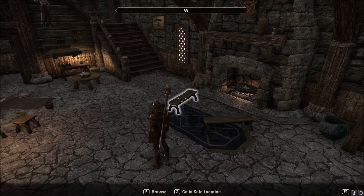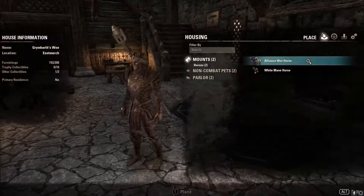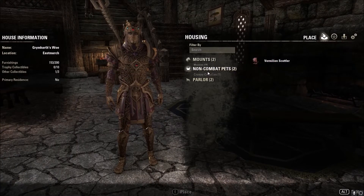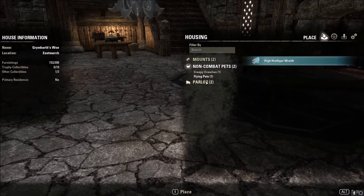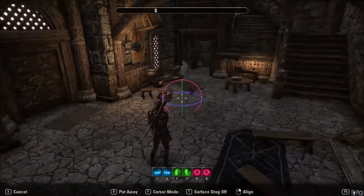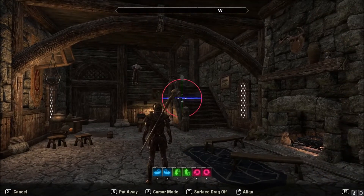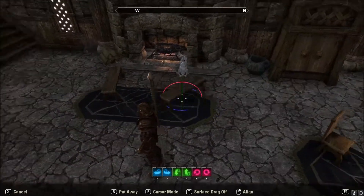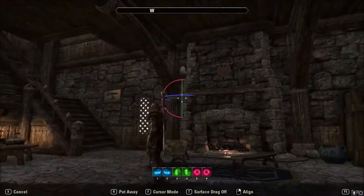So you press F5 to bring up your editing tools, and then you can go into your items that you already have. If you press E you can place them down, or if you left click, or press X, or whatever your action button is depending on whether you're on console or PC.